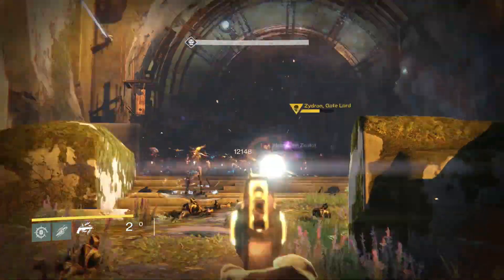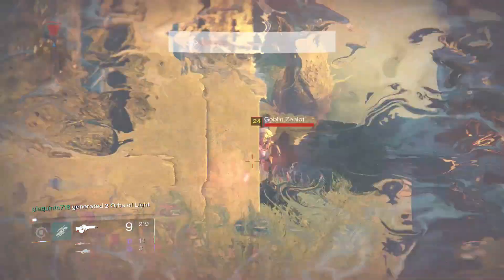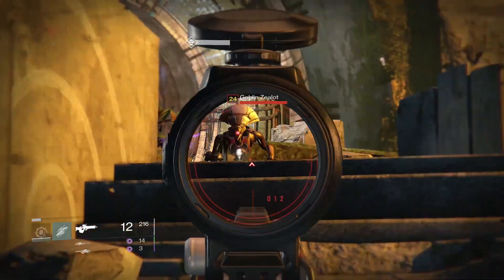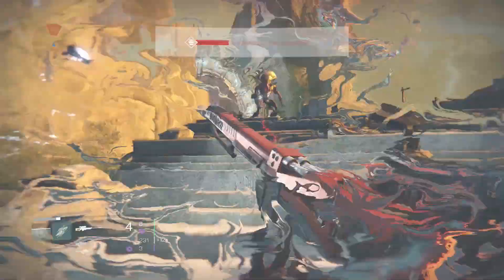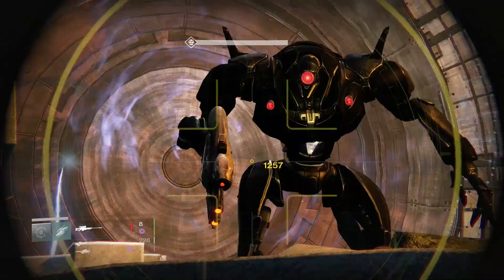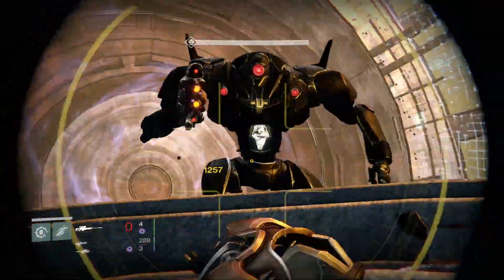I'll warn you ahead of time, the enemies hit hard so definitely be prepared. As you can see on screen, I'm going through one right now — this is the end boss for the Venus Queen's Guard mission, the Gate Lord from the story. When I take the Gate Lord out, you'll see that I get a legendary piece of armor.